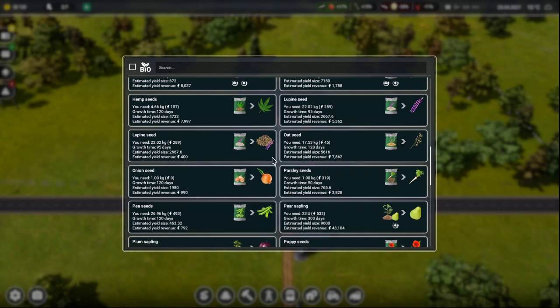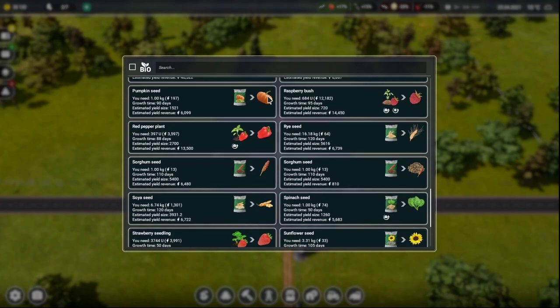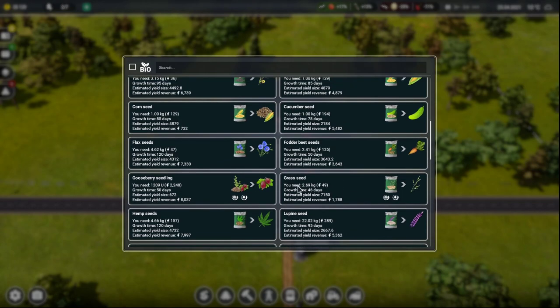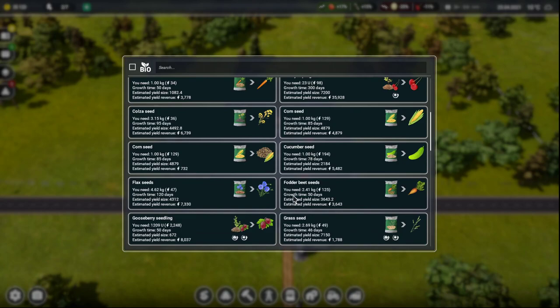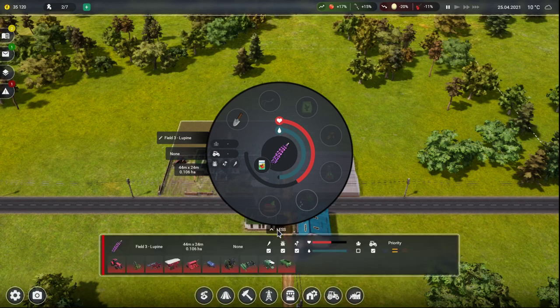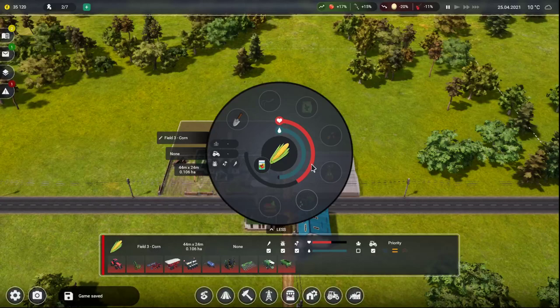Lupin at $400,000? Corn's barely cheap. Maybe I should do the lupin — 95 days. How's the corn? 85 days, short. Let me change that. How about if I did corn?